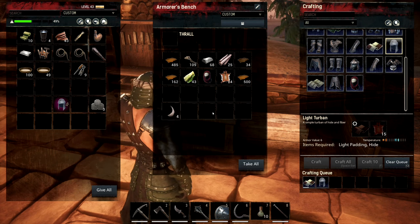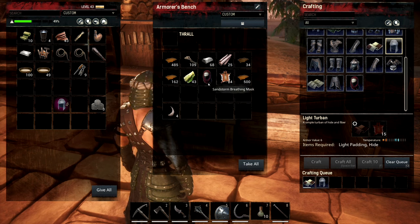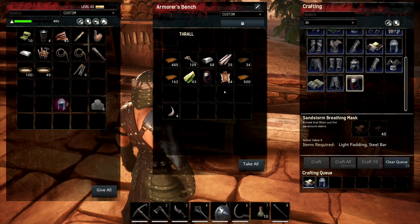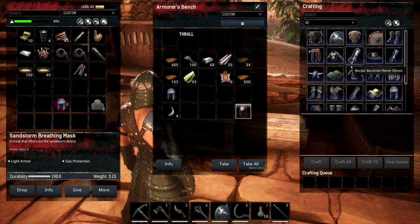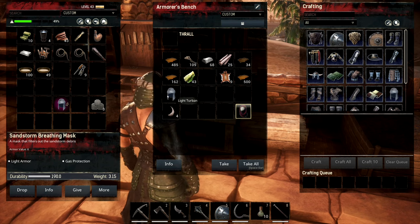I also made myself a sandstorm breathing mask - that was fairly expensive, takes 45 steel. So if we go out on big journeys I'll probably take that with me so we can survive the sandstorms. I think there's also toxic places that you need that for. I'm saving the horns because I do want to make the heavy helmet and it requires horns.